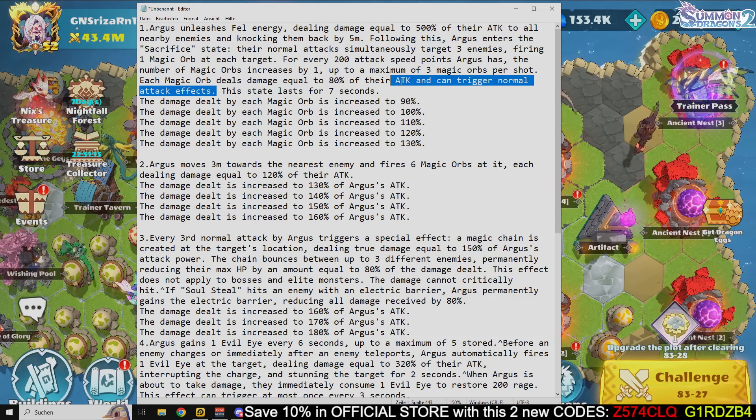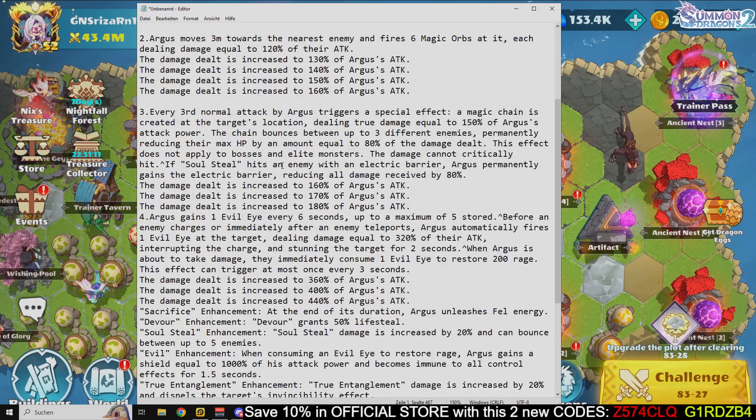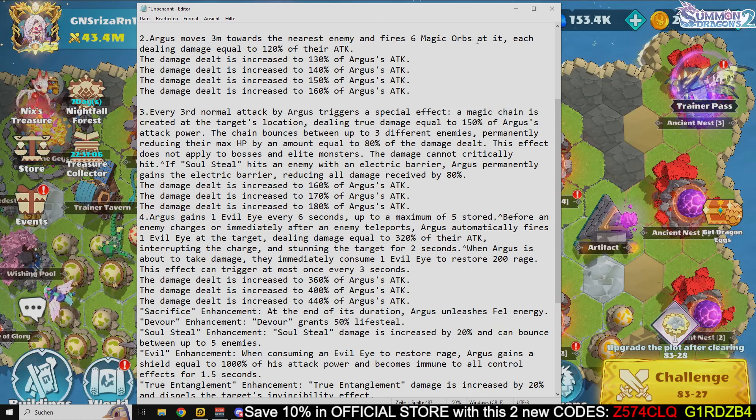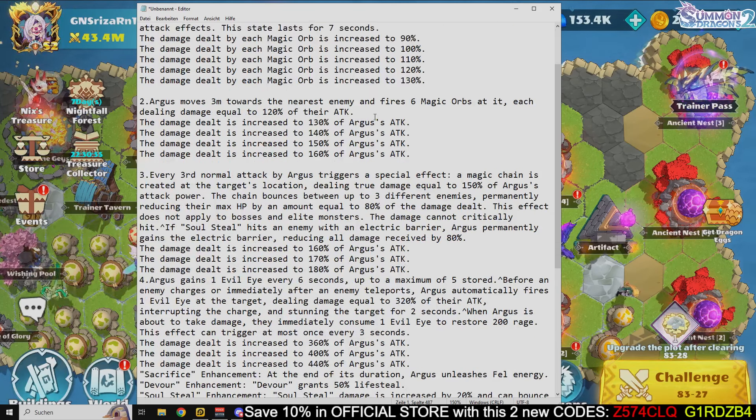The sacrifice state lasts for seven seconds. Then Argus moves three meters towards the nearest enemy and fires six magic orbs at it, each dealing damage equal to 120% of attack. These values can be boosted with leveling up — I'm just reading the base stats.